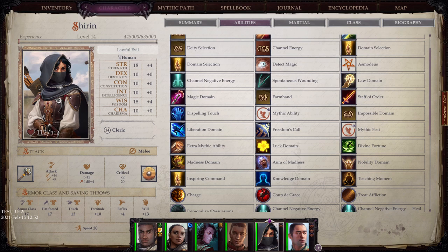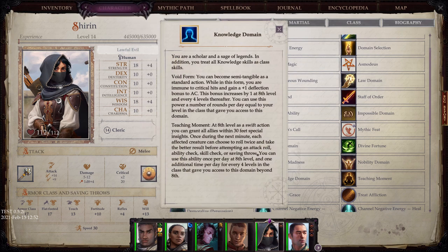Moving on to the Knowledge domain. You are a scholar and a sage of legends; you treat all knowledge skills as class skills. Void Form: you can become semi-tangible as a standard action — while in this form you are immune to critical hits and gain a plus-one deflection bonus to AC. Teaching Moment: at 8th level, as a swift action, you can grant all allies within 30 feet special insights. Once during the next minute, each affected creature can choose to roll twice and take the better result before attempting an attack roll, ability check, skill check, or saving throw.